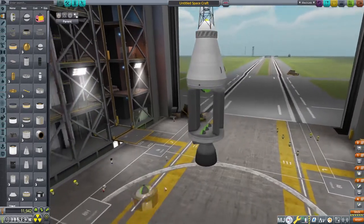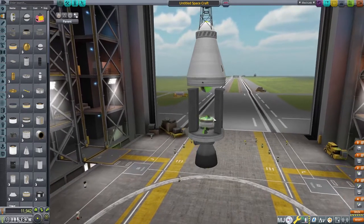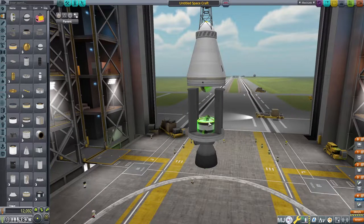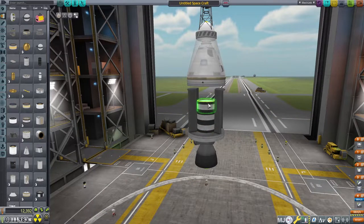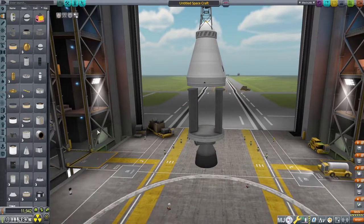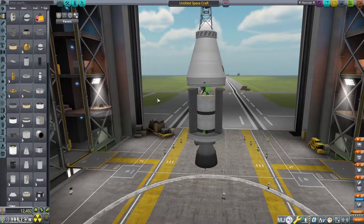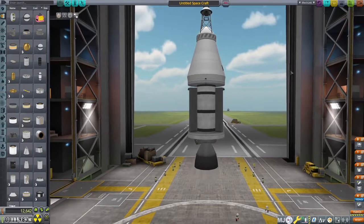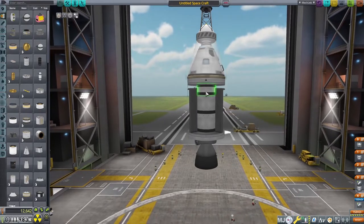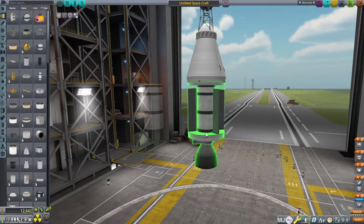Way too big, way too big. Let's go ahead and try this — let's try a few of these and see if we can get them to fit. So what I'm doing right now is I'm just holding down the Alt button, which will copy the fuel tank. Nope, that does not work either — it's the same height. Well, that's all right. What we could do is go ahead and put those in anyway. That might work — it's just barely above, but that's perfect. Now what I need to do is go ahead and copy that so we can put it on the sides as well.